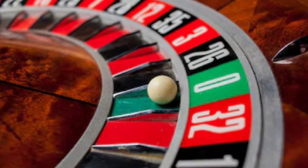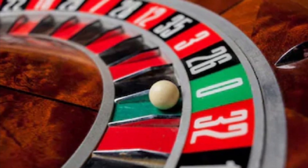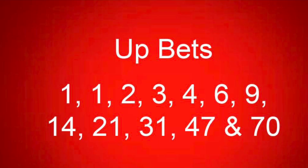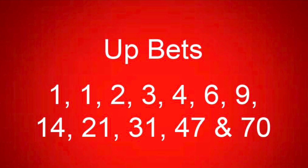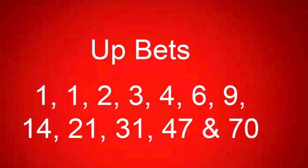In tonight's video, I'll be demonstrating a simple dozen strategy sent in by Factory Smokes. You follow the winning dozen with up bets of 1-1-2, 3-4-6, 9-14-21, 31-47, and 70. Let's demonstrate.